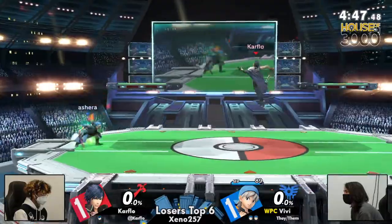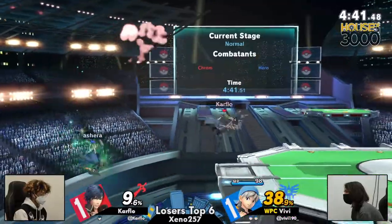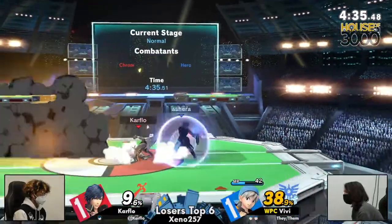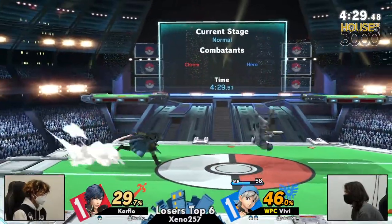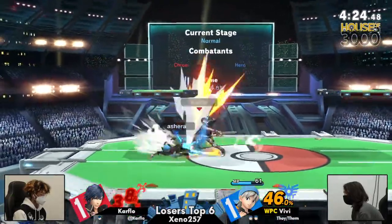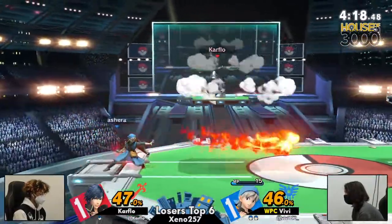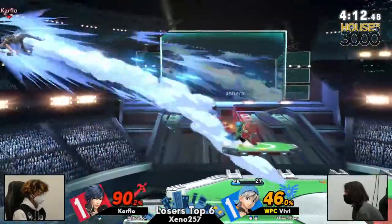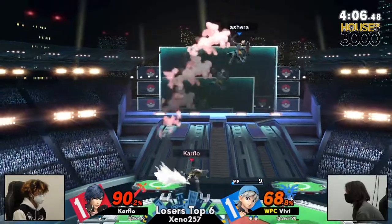But Vivi starting things off with Accelerator — that is huge. Vivi can really just play the pace that they want. Some sick little conversions right there, able to get to 38%, and not really able to set up much more of a situation, especially because Vivi had Accelerator. We're not seeing any ledge trapping there. Carflow trying to mix up his timing again, trying to get around these zaps.